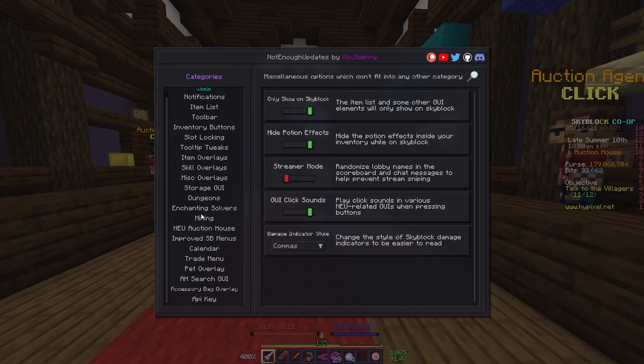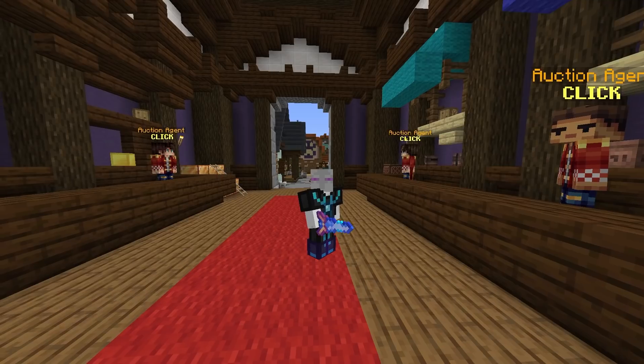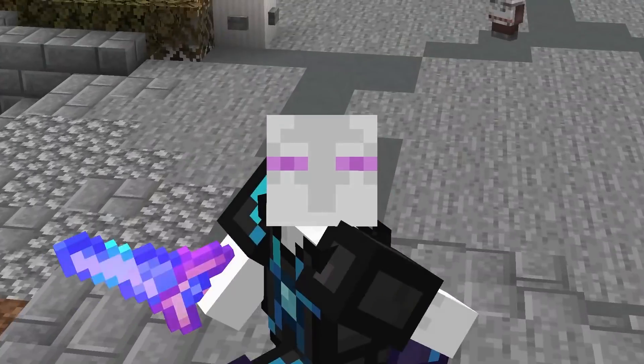Once your API key is set, click on the auction house, enable it, disable age scroll, and put auction notifications to one minute. I keep it on one minute because that alerts you one minute before any auctions you've bid on are ending, so you can make sure you win them and are actually making profit right as they end.